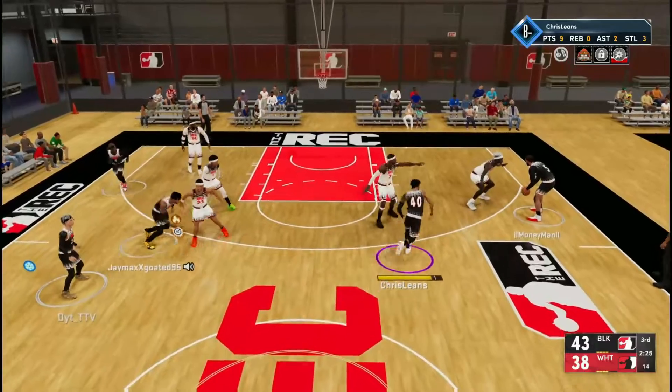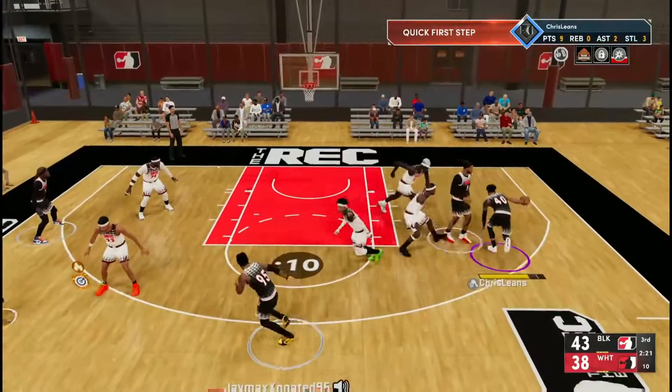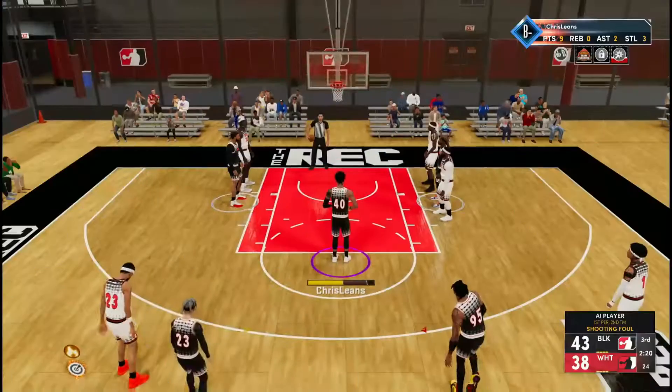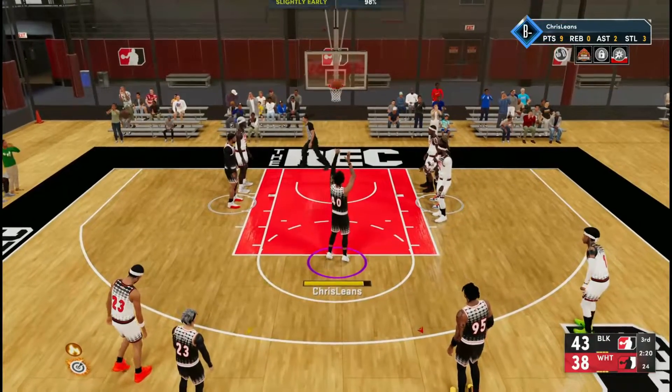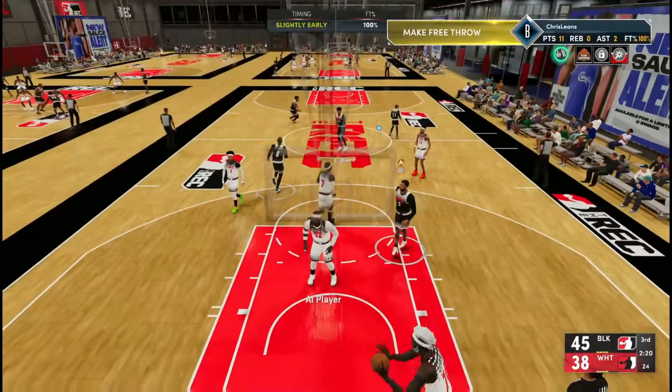Timing impact adjusts shot windows to reward good timing at the cost of an increased penalty for bad timing — I like that. They're also adding a huge number of shot animations to choose from, over double the amount of any previous version of 2K, and they're so much more accurate to each player's real-life jumper.